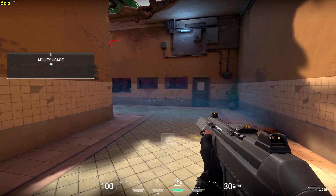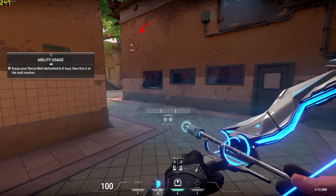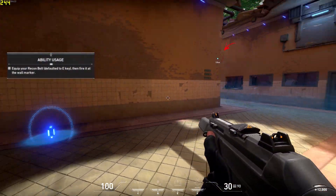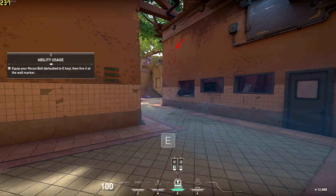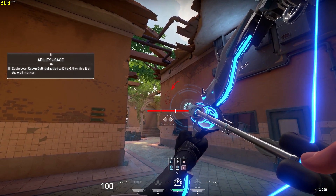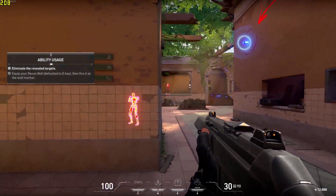Every agent's abilities are different. See what your bow does by shooting that wall. Revealing area. And there they are. Use your intel to take them out one by one.